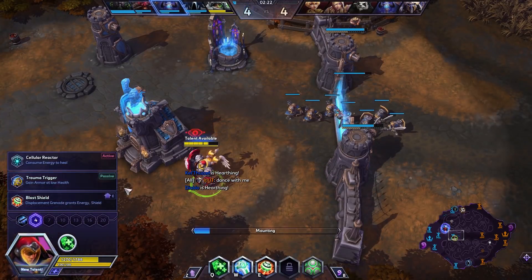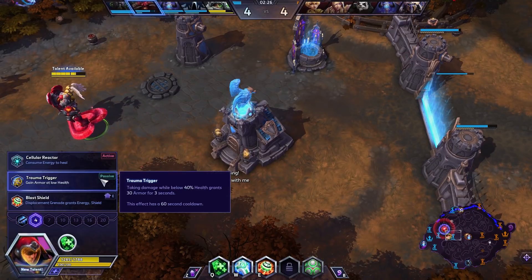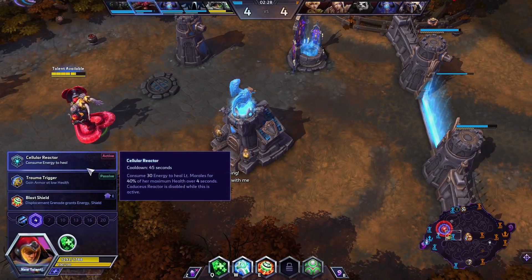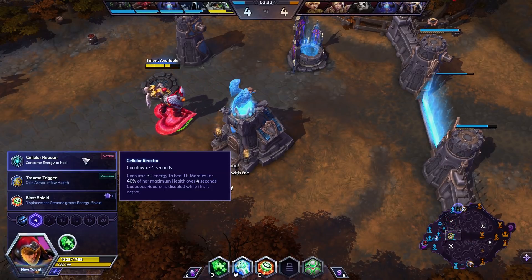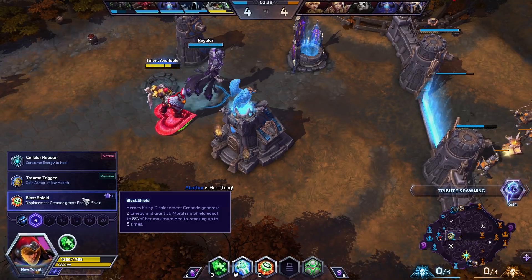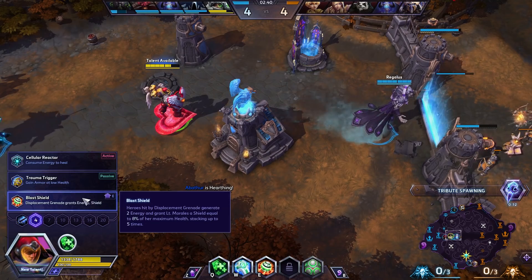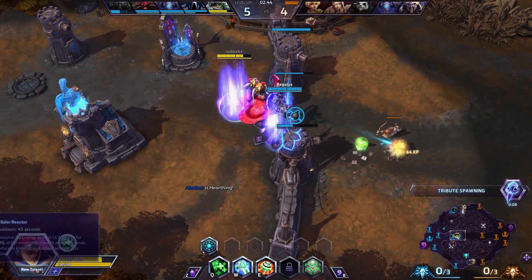At level 4 we've got some options. Trauma Trigger: taking damage below 40% health gives 30 armor — 60 second cooldown. Cellular Reactor: consume 30 energy to heal yourself for 40% of your max HP — that could be good. Blast Shield: enemies hit by a displacement grenade give 2 energy and you get a shield of 8% of your max HP, stacking 5 times. We're going to go for Cellular Reactor to just burst heal ourselves.